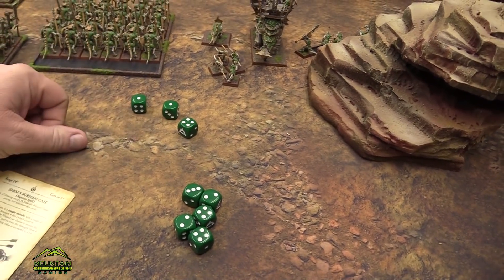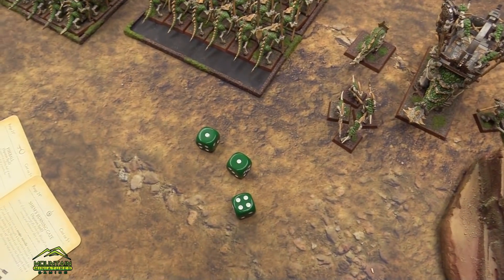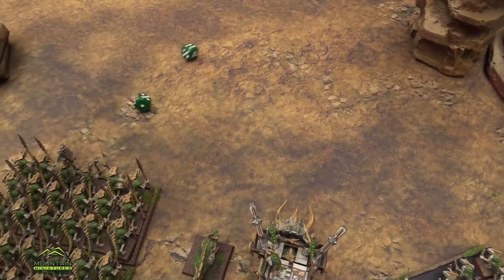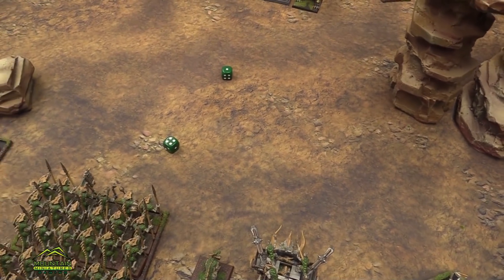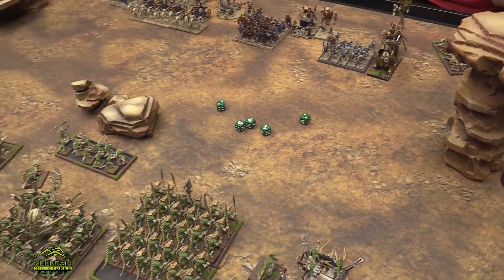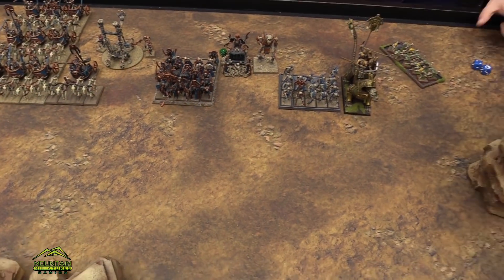We got the casting roll — a ten. Kenny lets that one go. We get five hits. Rolling to wound on sixes — two wounds. We got lucky there.